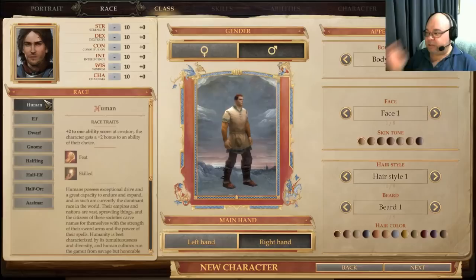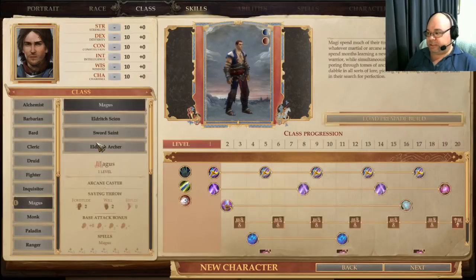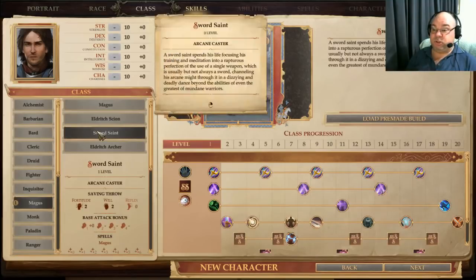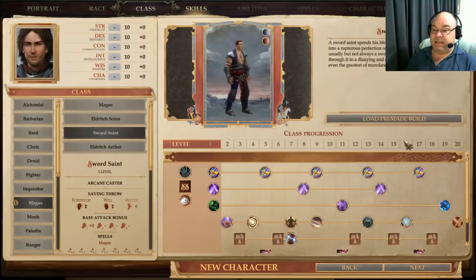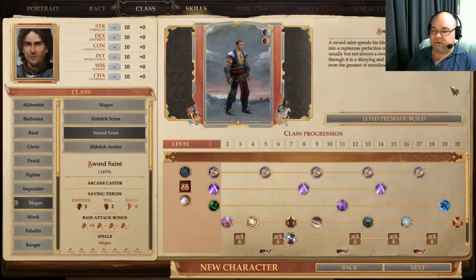We're going to pick Human. As I said, the extra feat at first level is definitely what we want. So — Magus, Sword Saint. The class description says: a Sword Saint spends his life focusing his training and meditation into a rapturous perfection of the use of a single weapon, which is usually but not always a sword, channeling his arcane might through its dazzling and deadly dance beyond the abilities of even the greatest of mundane warriors.